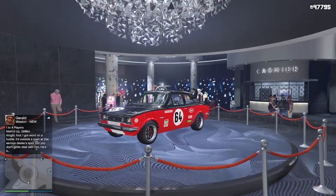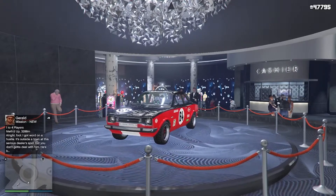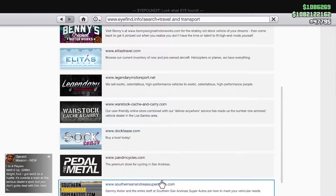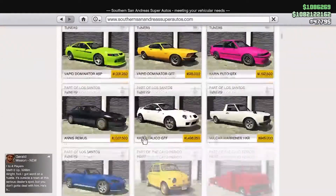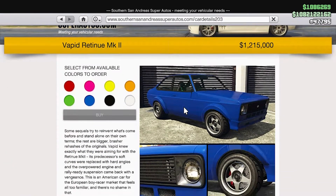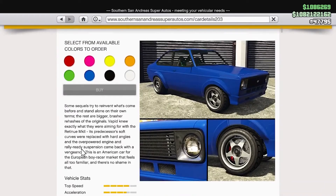If you want to get this for some reason and actually want to spend the money on this thing, go over to your phone, go to internet, click on travel and transport, go over to the Southern San Andreas SuperAuto's website, and scroll down until you find the Retinue. For $1,215,000 — holy crap, I would not see anyone in this world buying that vehicle for that much money. Like, what is there even to it?